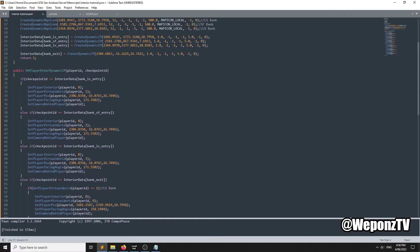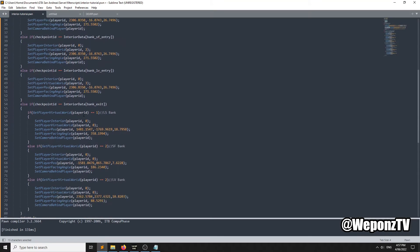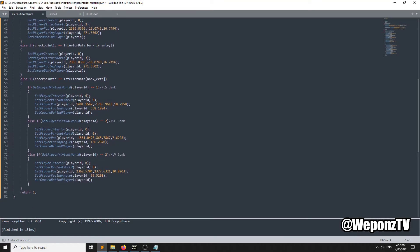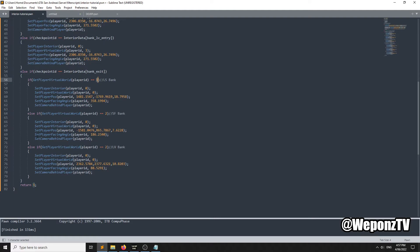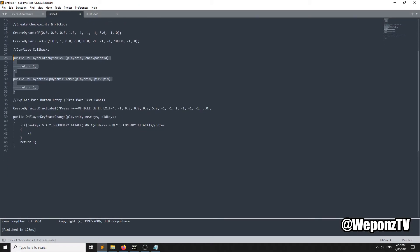When they enter the entry of each bank they spawn in the right virtual world in the same interior position. When they enter the exit checkpoint we check their virtual world to determine which bank they're in and spawn them to the right exterior. That's pretty much how it's done. Save and compile. The next thing I'm going to explain is how to do the same thing but with push buttons.